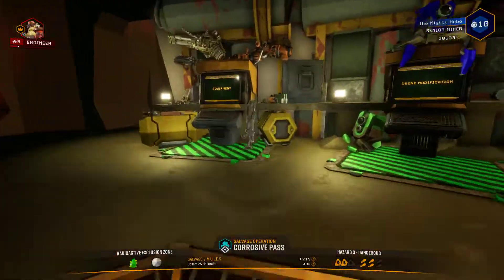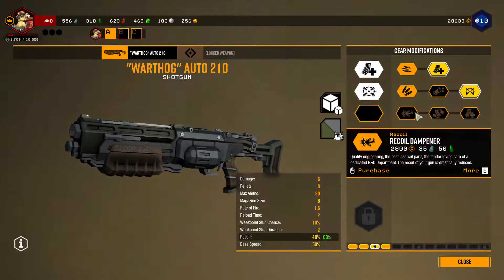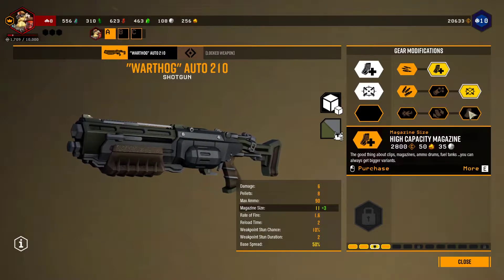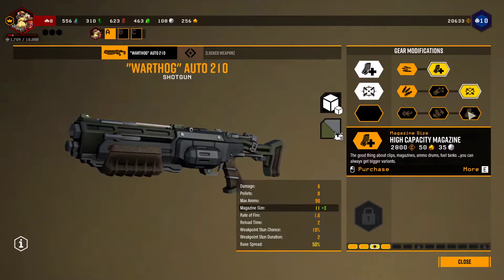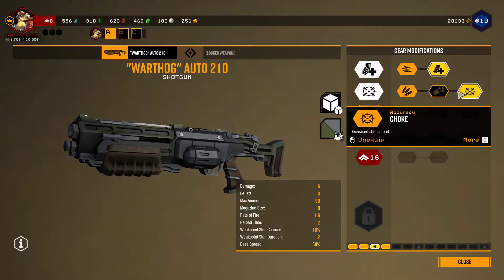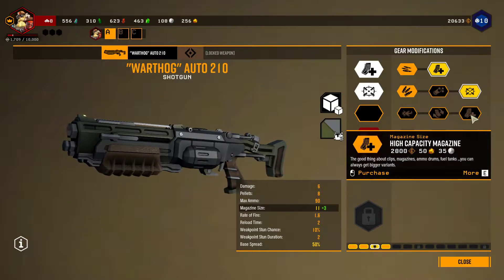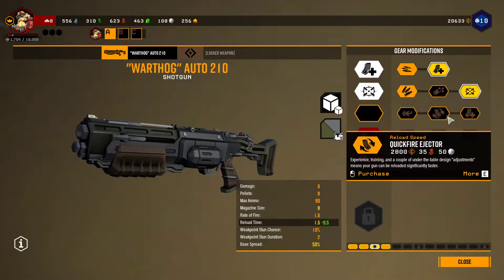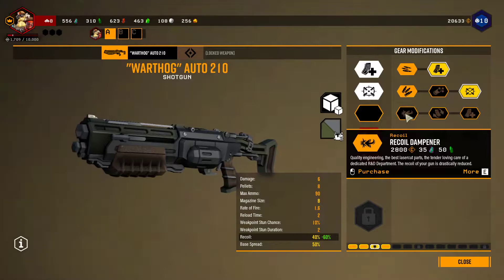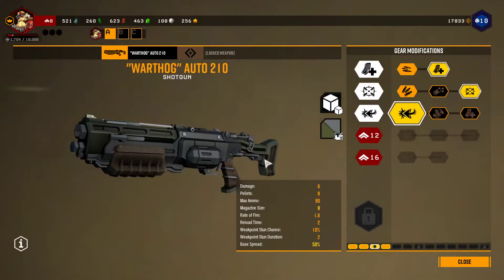Let's double check, make sure that we don't have any new equipment we can upgrade. Recoil dampener — the recoil to your gun is drastically reduced. Experience training — reload significantly faster. High-capacity magazine. Should we get a bigger clip? It's only plus three. Reload time and recoil damper. Let's try the recoil damper. Oh, it's better.